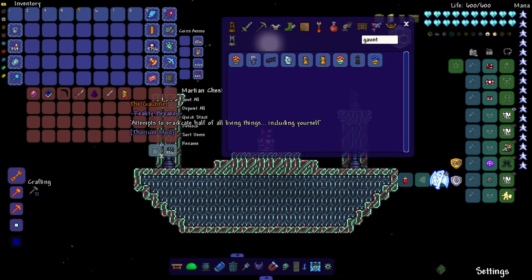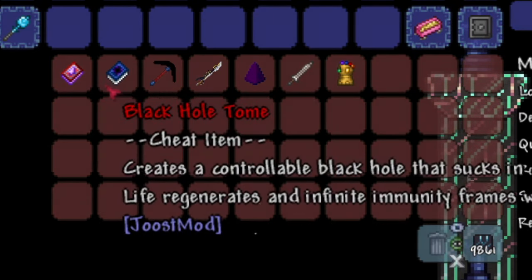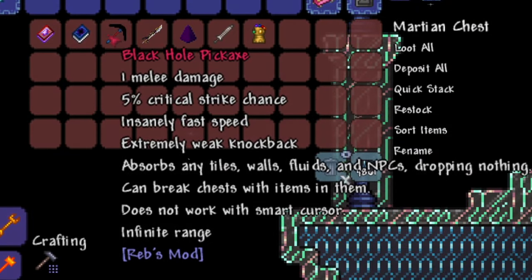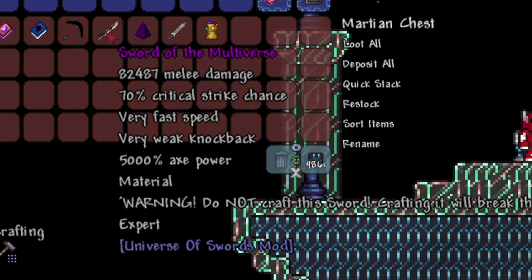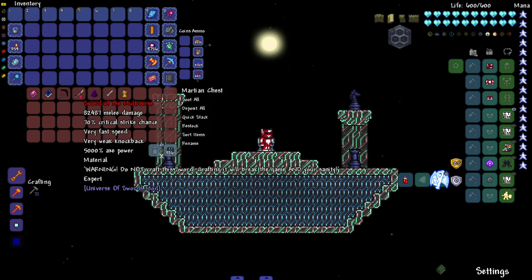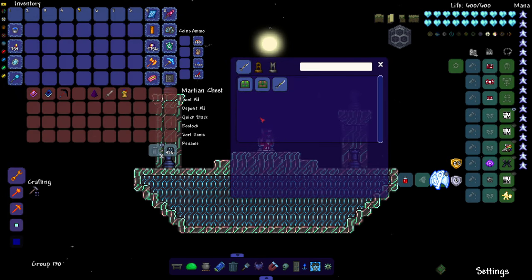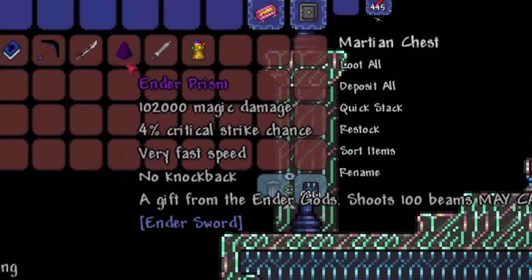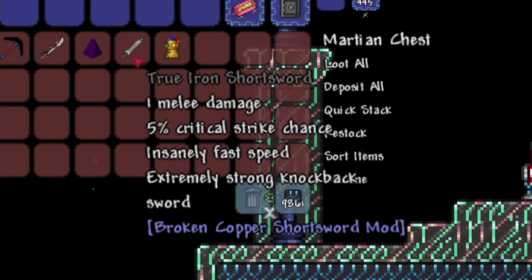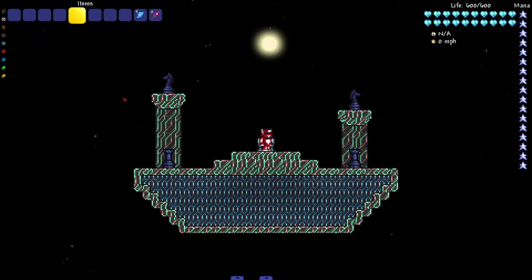We have a mean lineup here: both the Tome of Greater Manipulation and the Black Hole Tome from the Juiced mod. After that we have the Black Hole Pickaxe from Reb's mod — this pickaxe literally sends things to the void. Then we got the Sword of the Multiverse, the best sword in the Universe of Swords mod. Next up we got the Ender Prism — I made sure to choose the one that shoots 100 beams. And last but not least, the True Iron Short Sword.